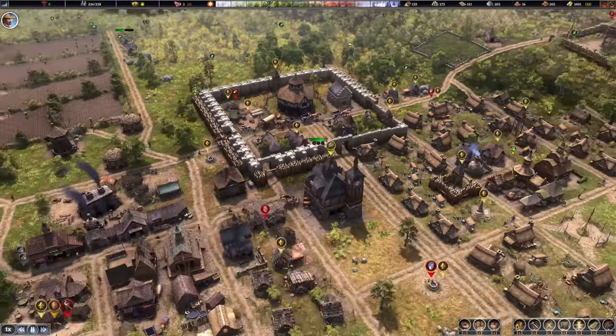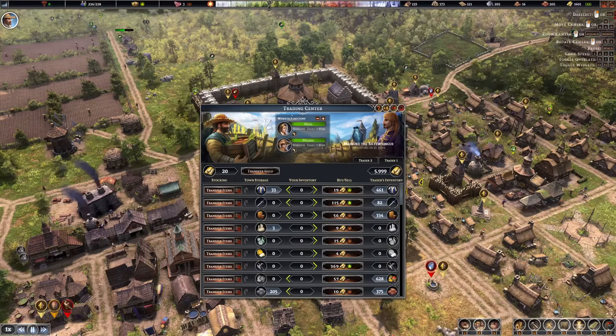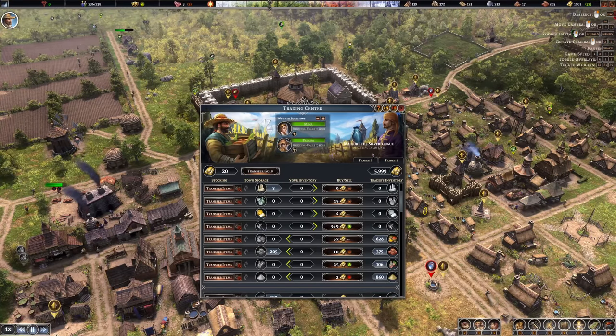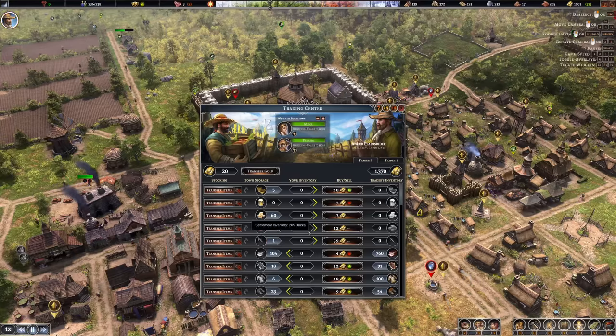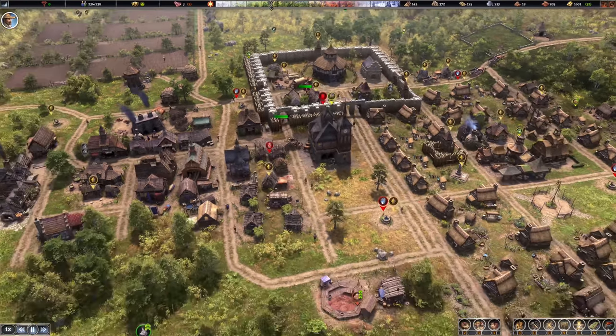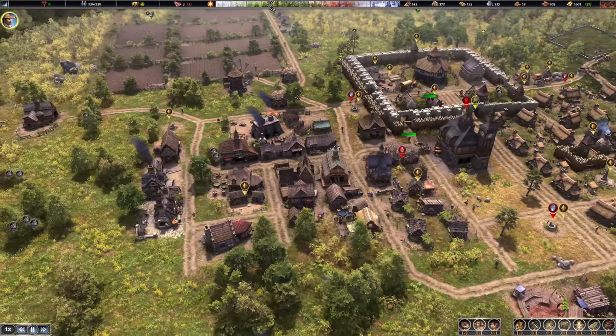Back to the city itself — we got two traders in right now. We could sell some clothes, but we're a bit low on that and I definitely don't want to do that. The first trader is gone. The second would purchase some bricks, but we don't need that. We could purchase another cow, but we're doing very well on cows, and also very well on logs. So let's get rid of both traders and have them available somewhere else.